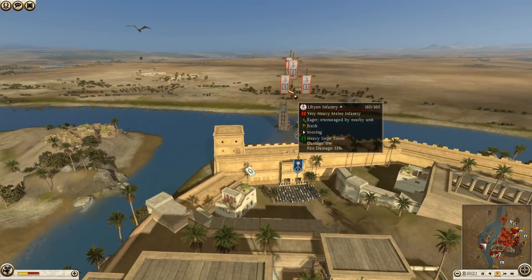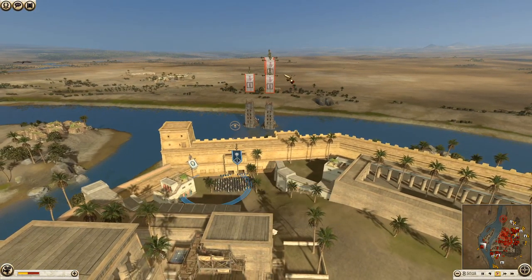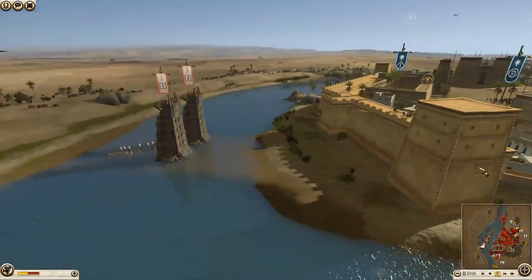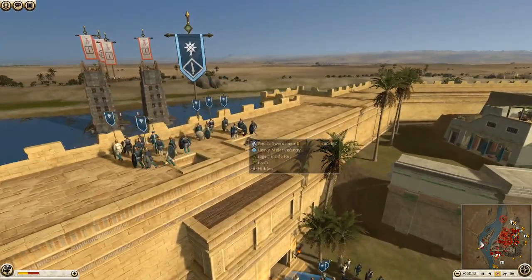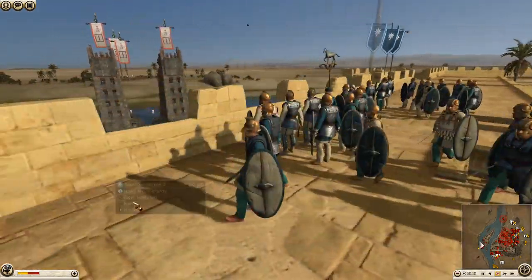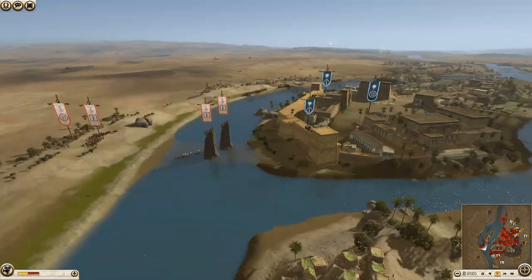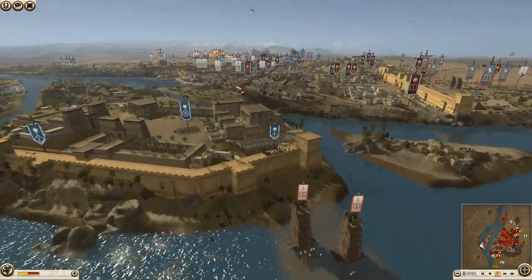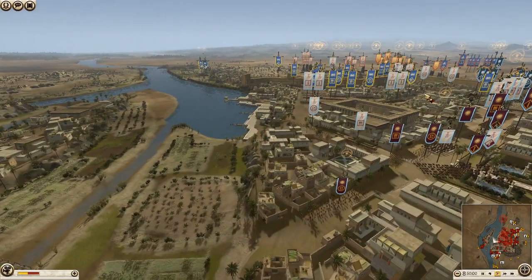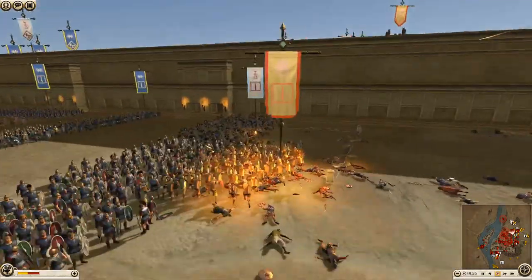Two units of Libyan infantry, a Mercenary Noble Fighter, and an archer unit are getting ready to come around and land on this tiny bit of wall. Pontus is ready and sending up his troops to defend it. This could actually be huge for the attackers — even if stopped, it draws defenders away from the main defense. We now have the first infantry engagement on the front lines between Cush and Libyan infantry of Carthage.